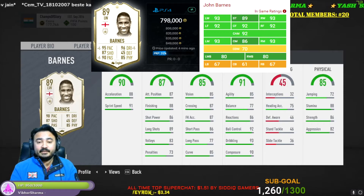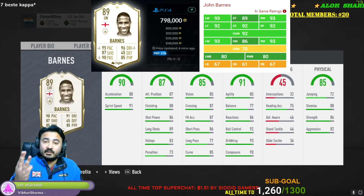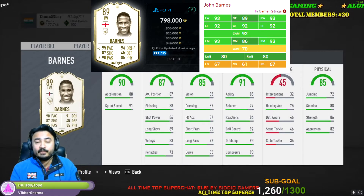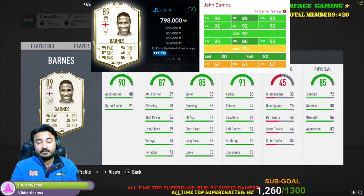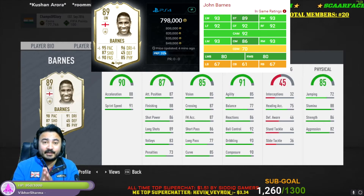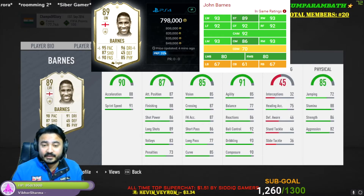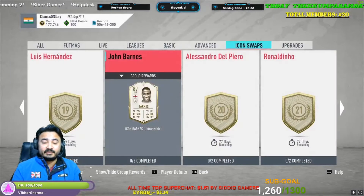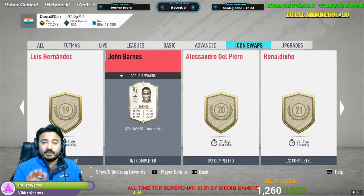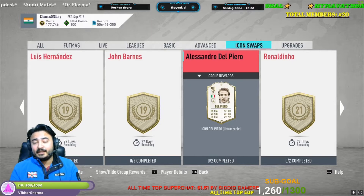Next one is Barnes. Barnes will cost you 19 swap deals. He has a great card to use as a striker, as a CAM, or as a winger — all three positions he can play well. It is a very great card to have and it is an endgame card. I would give Barnes a 9 out of 10 because he is a very good card to play all three of those positions.